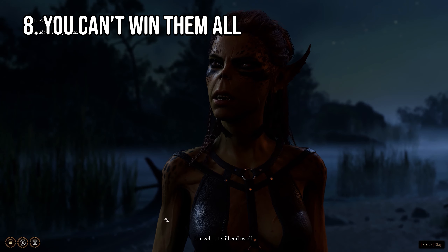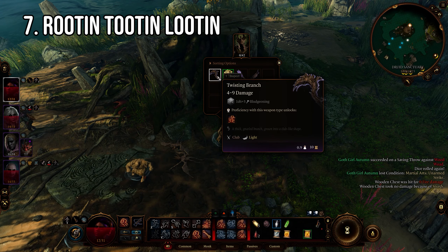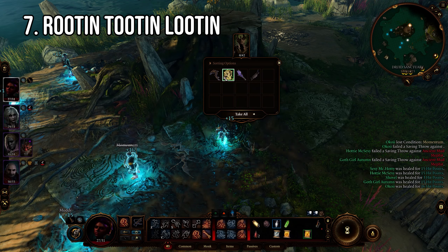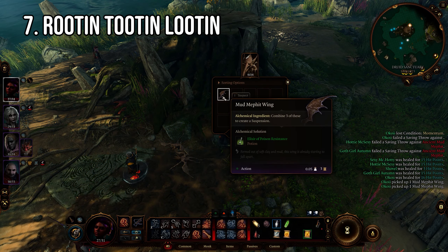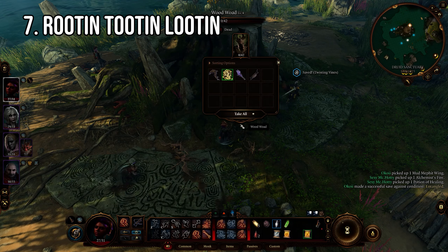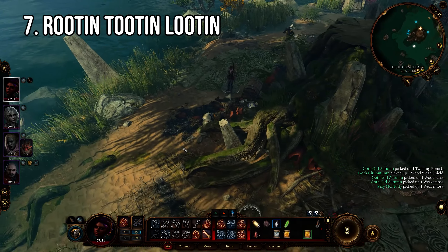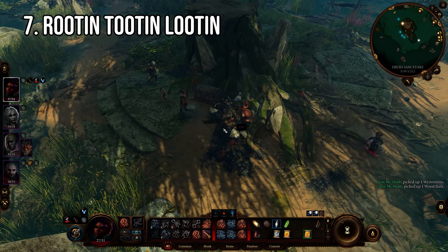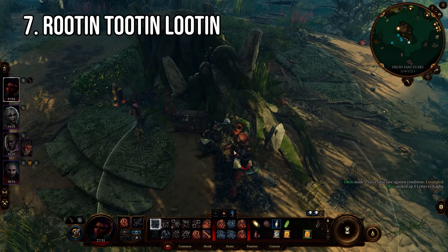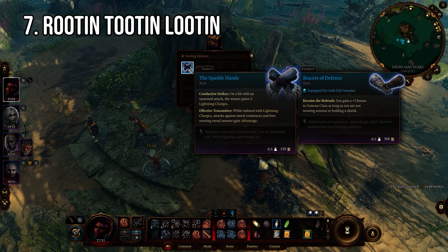You never know, you might even get a more interesting result than you would otherwise. Coming up at number seven: not looting properly. I cannot stress this enough — take everything that is not nailed down. You can take pretty much everything that isn't nailed down in most locations. In settlements, items highlighted in red belong to someone else and taking those will get you in trouble, but in dungeons and caves you can take pretty much everything. If it's worth more than say 10 gold and doesn't weigh as much as a house, it's probably not a bad idea to take it to sell.